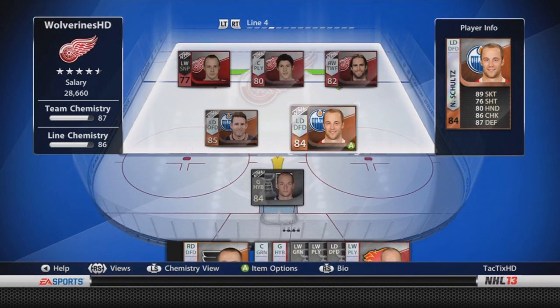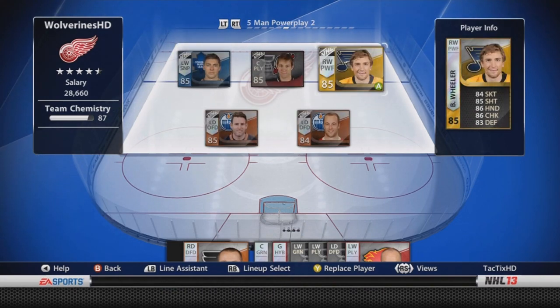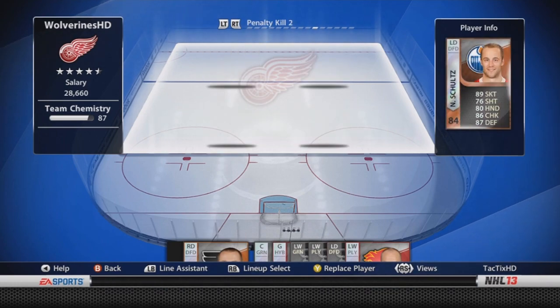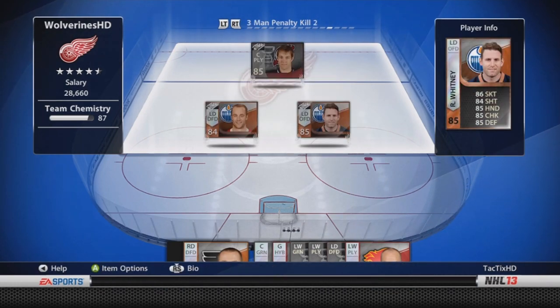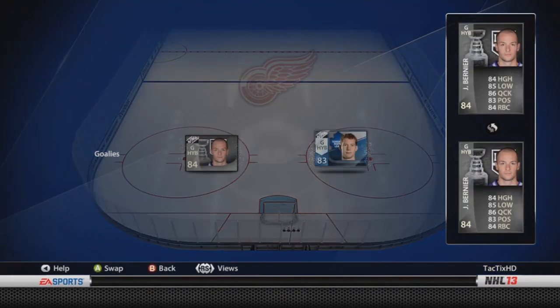Right here is the current lineup. I figured I'd show you guys. There's going to be some changes made later in this episode, but at the time I didn't realize that. I'm showing you all the lines — penalty kill, power play, everything like that. Pretty good team right now, 4 and a half stars, but hopefully we can get a 5 star team pretty soon.